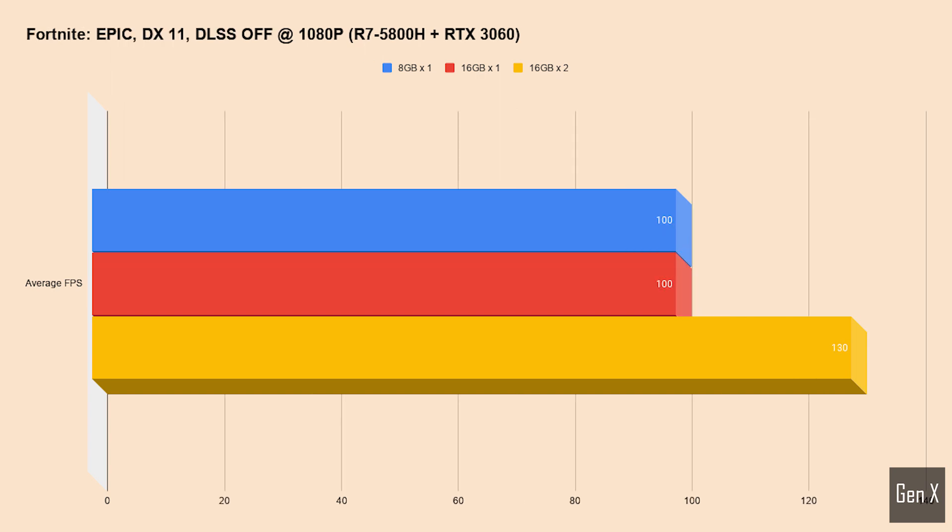Fortnite is probably the game that requires the least amount of resources when it comes to hardware. There was no significant gain in FPS when increasing the RAM, and it can probably run on just 4GB. However, switching to a system with dual channel saw an immediate boost of 30%.